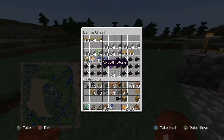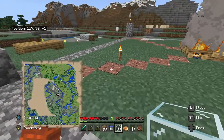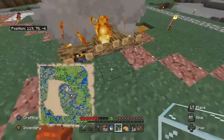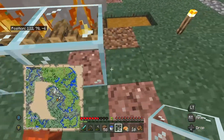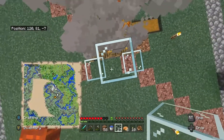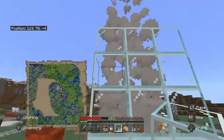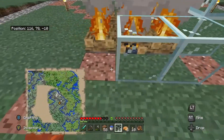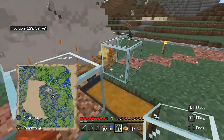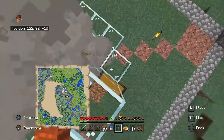We've done that, so now we need to glass around it. We are not putting the lava in until the end, so we're going to grab a bit of glass and not misplace it. We're going to build up around it by three, then build up by four — one, two, three, four. There we go, that is four full blocks right there. We're going to do that on all sides.